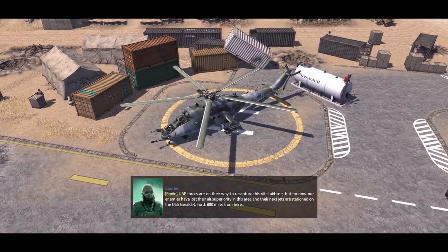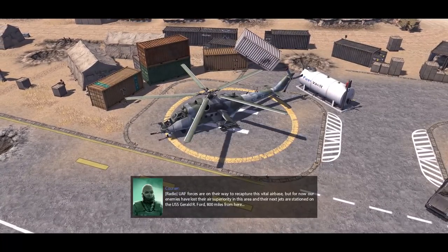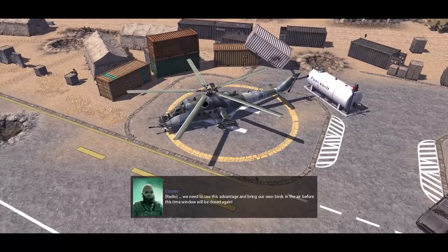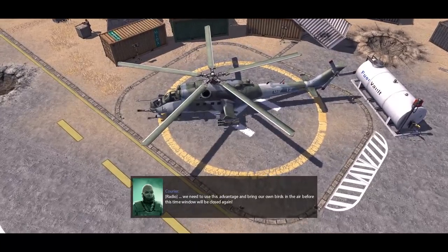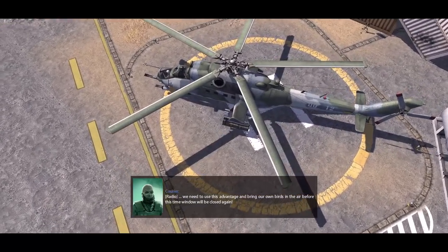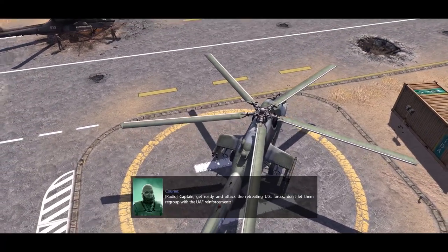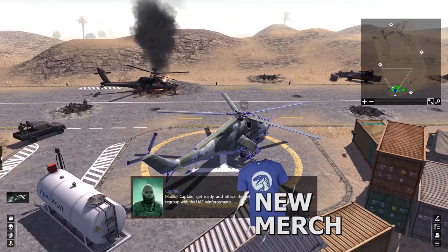That is a Hind ground attack helicopter, which we're going to be using to decimate enemy forces that failed to retake this runway. I'm also throwing in a bonus mission today. We're going to be taking command of a T-80U main battle tank in the defense of a large town somewhere in the Middle East. We're playing as the Global Revolutionary Movement, a resistance group fighting against government forces, as both the Americans and the UAF are trying to retake the airfield and secure the region.